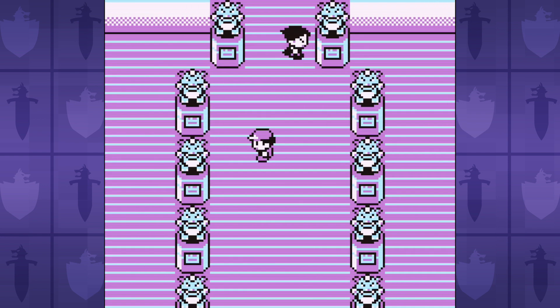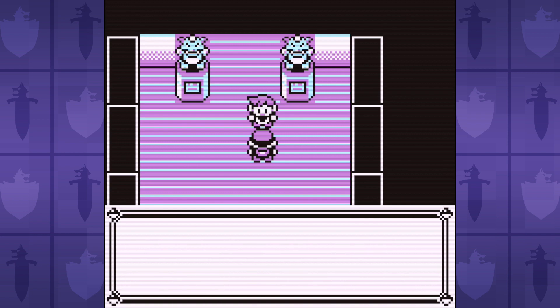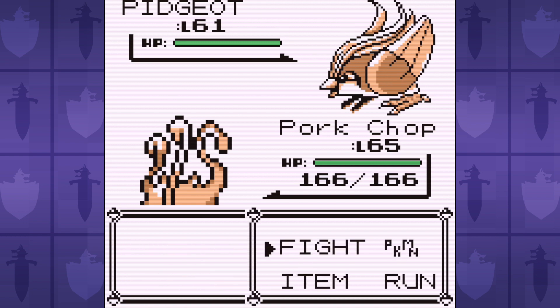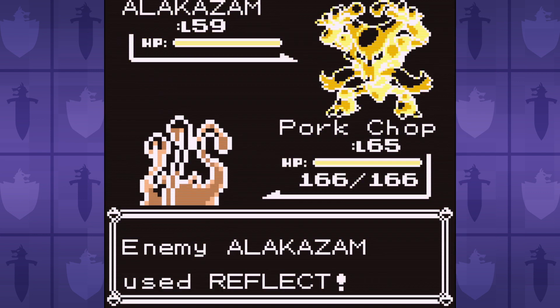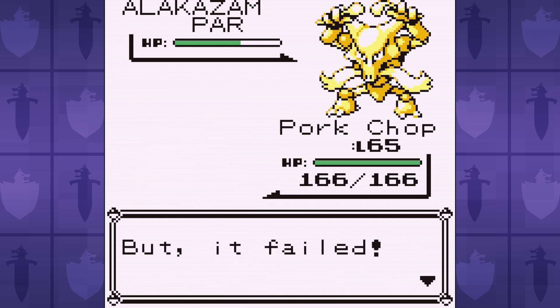The strategy, if you can even call it that, is that we need to mimic Sky Attack from the Pidgeot without taking a Sky Attack in return. We can hardly afford to take a Wing Attack. Then we need to knock out Alakazam, which means it can't go for either Psybeam or Psychic, both of which will one-shot us if we've taken a Wing Attack. All of this takes an incredible amount of primate patience and simian serenity. Plus dozens of resets.